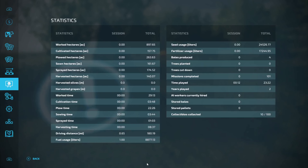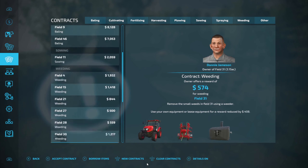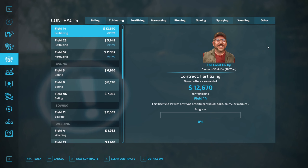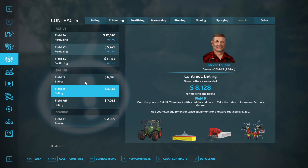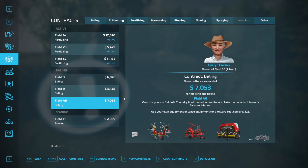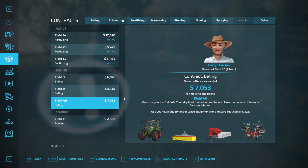Let's check contracts — hey, we got contracts! Let's take all the fertilizing ones before they disappear. So many weeding ones — I'm going to take those off, I don't want to do any of that. The bailing contracts could be good, but not yet — I don't have a tedder, but I'll need to get one at some point if I'm going to feed my cows. I'd rather have the automatic bail pickup first.